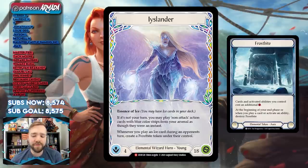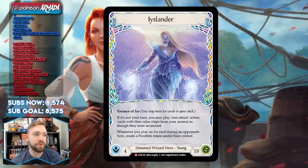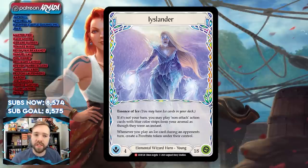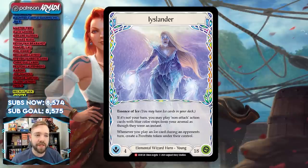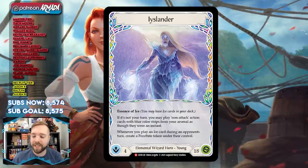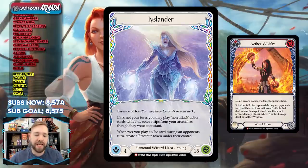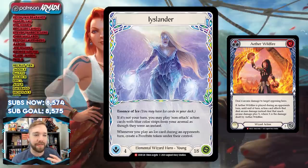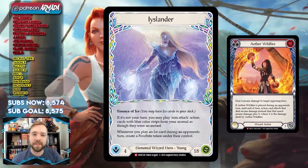Also, if you play an ice card during your opponent's turn, they will receive a frostbite token — you just give them a frostbite in addition to any of the card's effects. So it's a very flexible ability depending on what ice cards and what blue color stripe cards you play. From this hero ability, two different archetypes have emerged: the wizardy disruption build and the hybrid build.